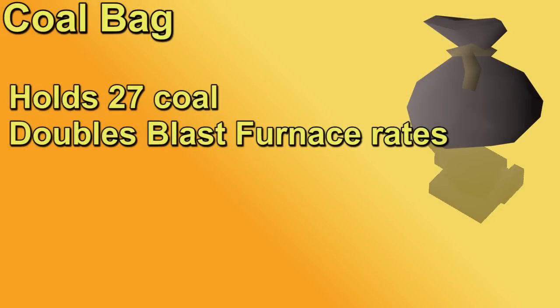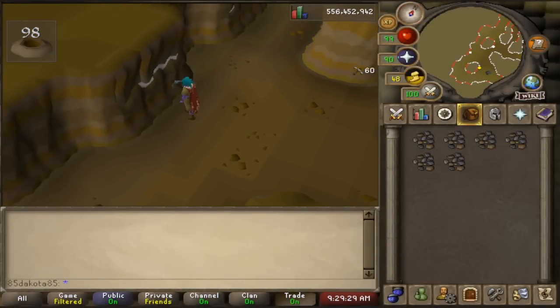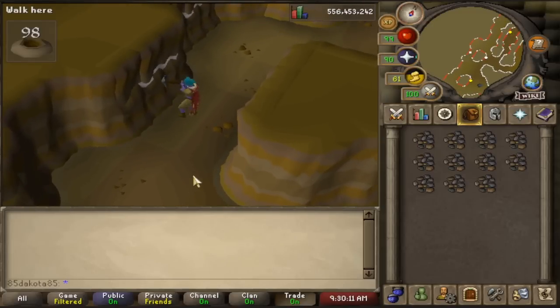The big item that you want to grind out before doing a lot of blast furnace is the coal bag, which is obtained from the Motherlode Mine. I know that this is a get rich with smithing guide and now I'm telling you to go mine before we really get into any smithing, but the coal bag is basically going to double your blast furnace gains so it is very worth it. You do need 30 mining to get started at the Motherlode Mine, and right at 30 mining it's going to take about 10 hours of motherlode to get the coal bag. If 10 hours sounds daunting to you, then you need to remember that there's no get rich quick scheme unless maybe you got like insanely lucky on an Elysian Sigil.